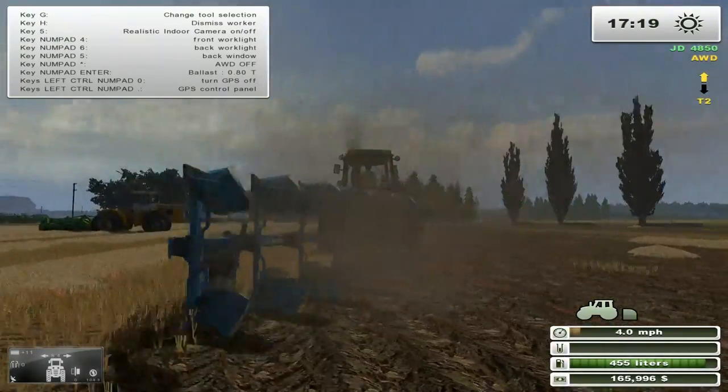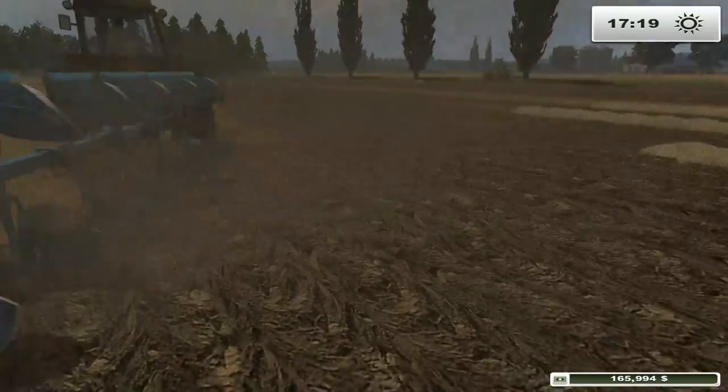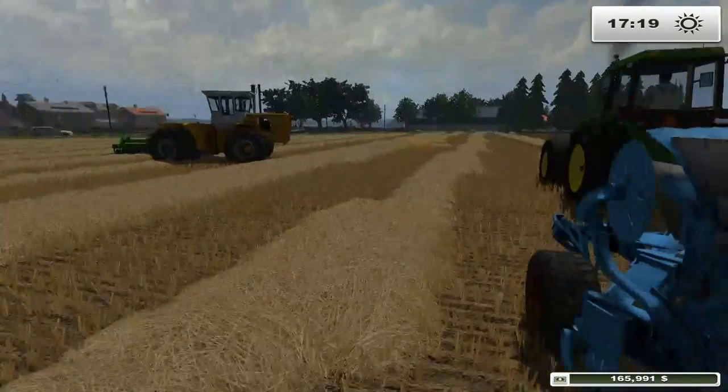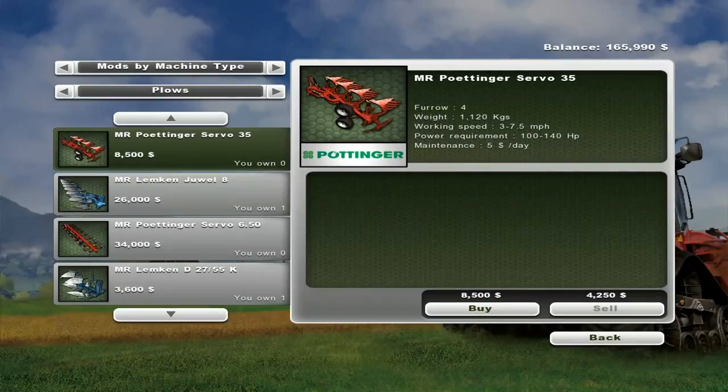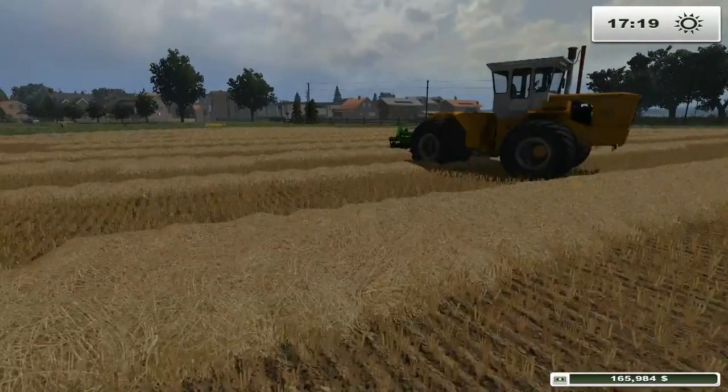I've noticed that where there's a plow script on the tractors, that can sometimes cause issues. It seems like it messes up this plow - actually both of these plows if I remember correctly. This one I haven't noticed so much - I've never really had a problem with this one - but that's mainly because it's got an extra wheel that it primarily rides on.